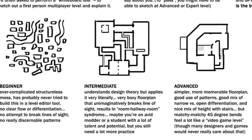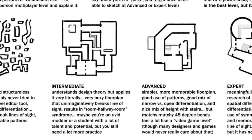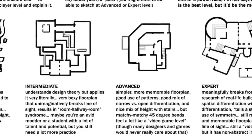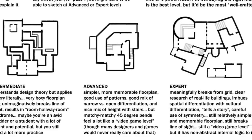The whiteboard test lists a few ways professional level designers achieve differentiation: narrow versus open geometry, elevation changes, and then at the expert level, you have levels that tell a story in and of themselves.